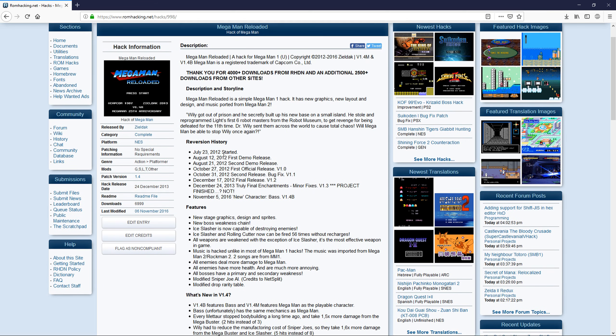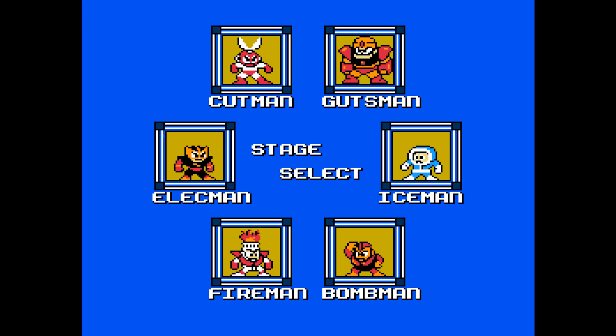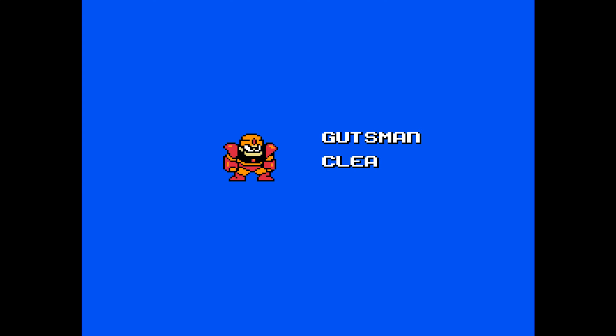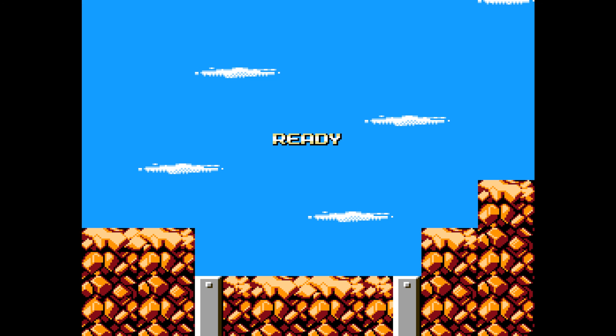Alright, we'll switch over to RetroArch and hit restart — Megaman Reloaded, press start. You've got Cut Man, Guts Man, Ice Man, Elec Man, Bomb Man, Fire Man. Let's go with Guts Man. I don't remember the proper order in Megaman games for how you're supposed to play them, and I don't know with ROM hacks if it's really a big deal.